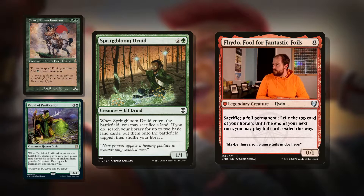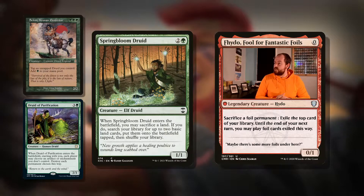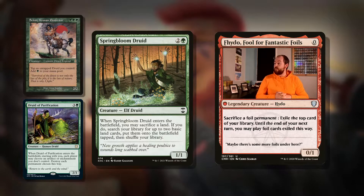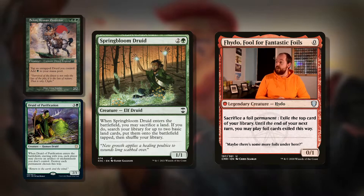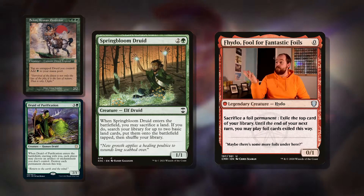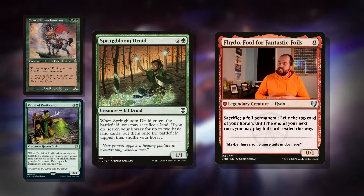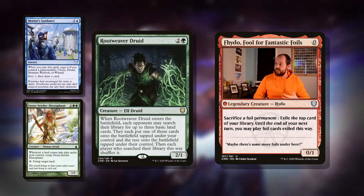Then we've got Spring Bloom Druid — three mana for a 1/1 Elf Druid. When it enters the battlefield, you may sacrifice a land. If you do, search your library for up to two basic lands and put them onto the battlefield tapped. Really nice bit of ramp. And then if you have Seton on the field, you're going to be tapping this guy for mana, and if you have the Archdruid, you're going to be drawing cards.